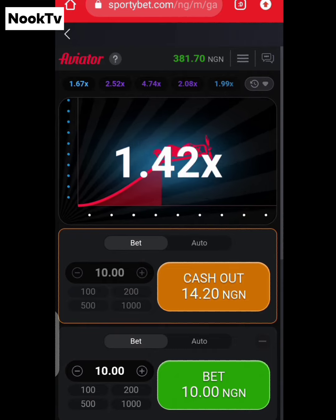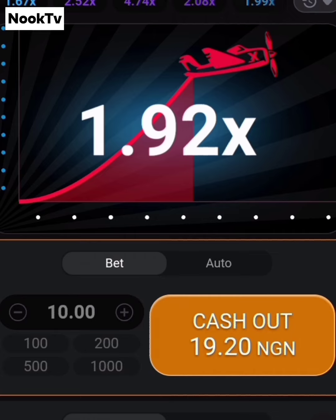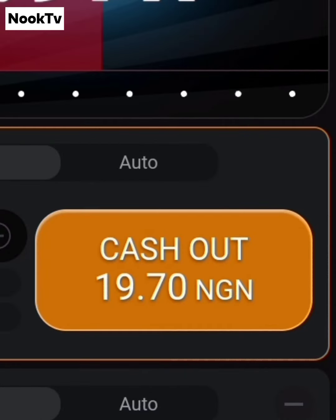As the plane increases in height during this game, the multiplier — also known as the odds — increases. And as the odds increase, your stake is multiplied by the odds, and the result of this is your cash out. So to make money from this, you need to select the cash out option before the plane flies away. If the plane flies away before you cash out, that means you've lost.